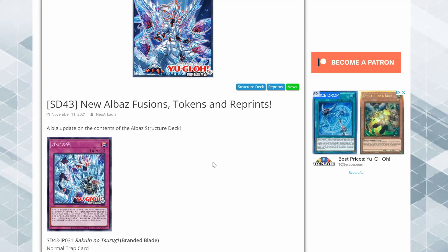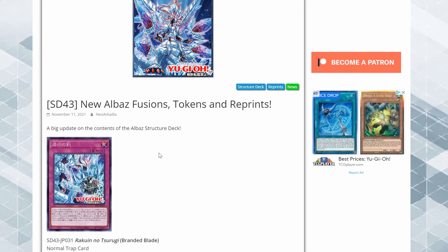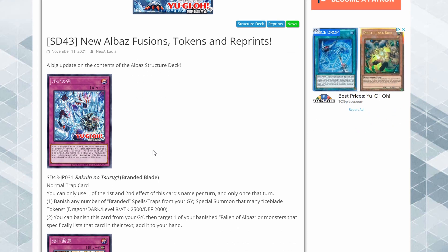Hey guys, Merbos CCG here. There are new Albaz cards announced for the structure deck. The structure deck Albaz Strike, which I covered previously — I'll put a link in the top right if you want to see the other cards mentioned for the structure deck. It looks like we're getting the cover monster, so let's go through this.